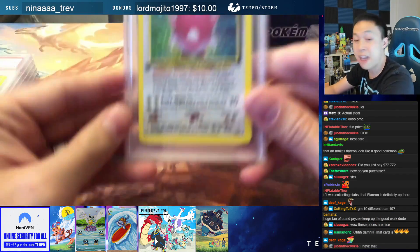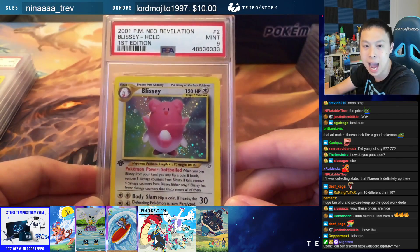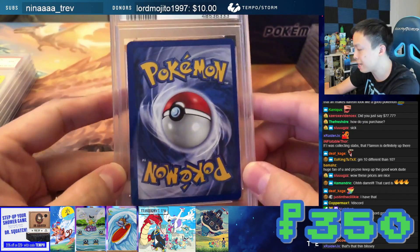Next up, a first edition Neo Revelations Blissey — PSA 9. This Blissey is going to be $350 for this PSA 9 Blissey.